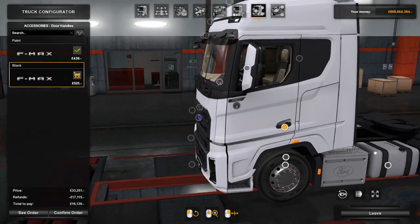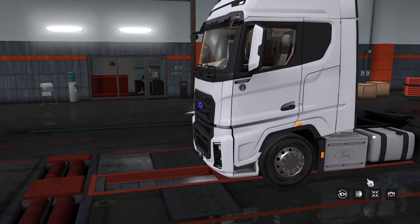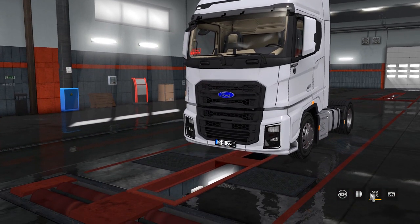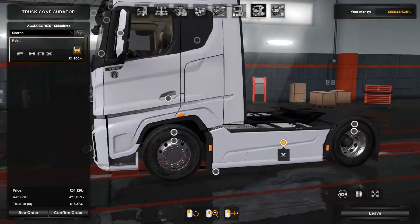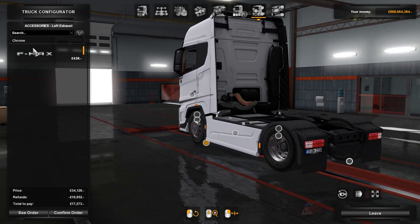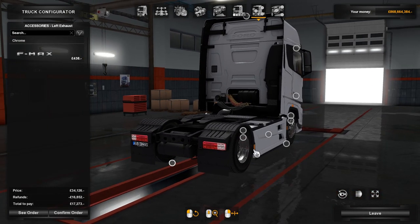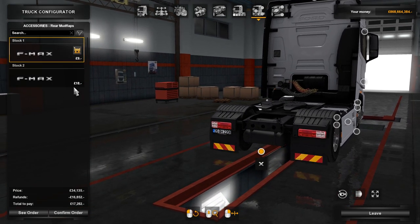We've got door handle options — you can have black door handles, though I don't really like them; I prefer it when they blend in. It looks smarter that way. Down the side you can have painted skirts which really smarten it up — it's quite a good looking truck. Then there's a chrome bar down the side if you wish.